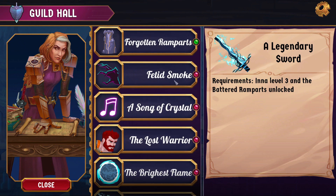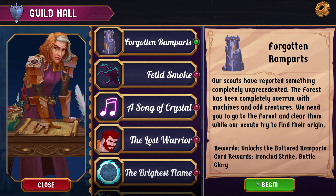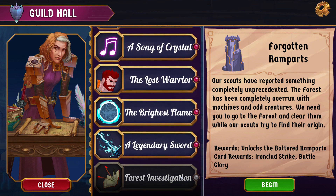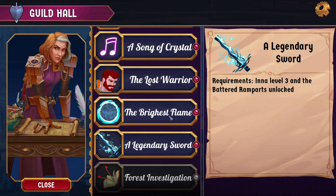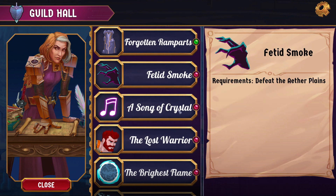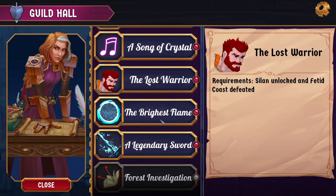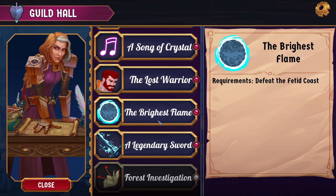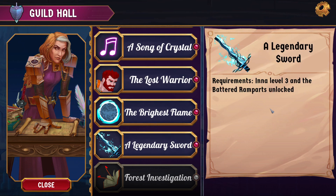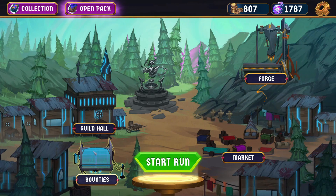So now we have one quest down. There are seven more. Green here means that we can do it. This is the only one that we can actually start, which is going to unlock the battery ramparts. This one we need to defeat Aether Plains. This one requires Depth 3 unlocked. This one needs Salon unlocked and the Fetcoast defeated. This one we need to defeat the Fetcoast. This one we need to have Inna at level 3 and the battery ramparts unlocked. So for the next video we are probably going to bring Inna to go do Forgotten Rain Parts. But that is going to be next video — until then, toodles.